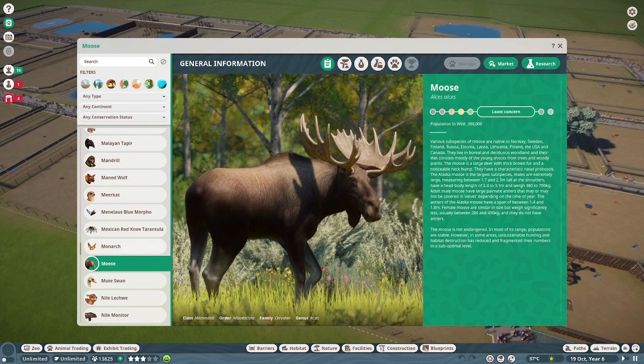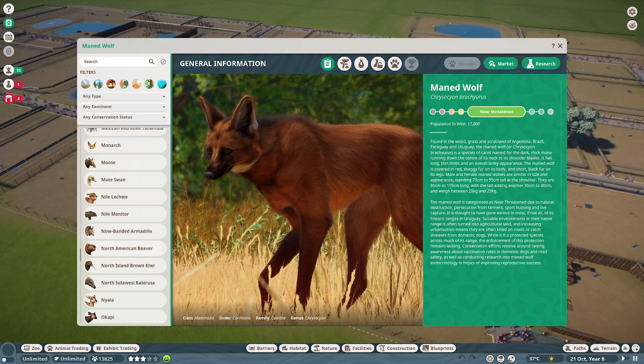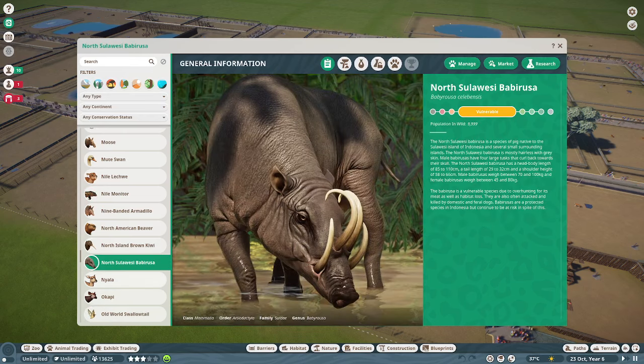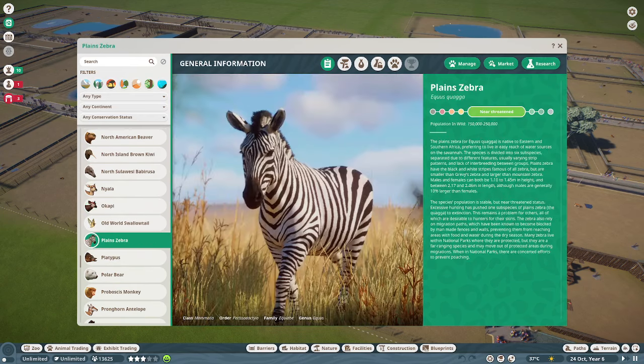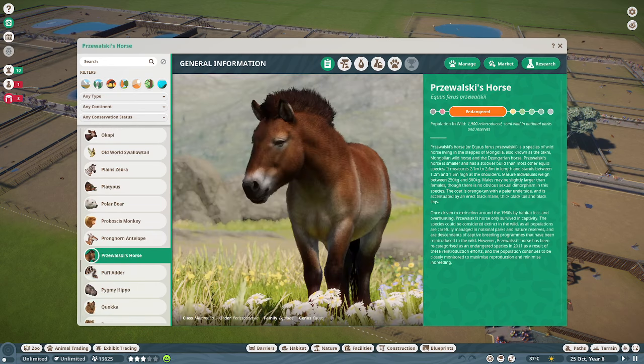The moose — not sure whether it should get a remaster. The Maned Wolf looks almost perfect — I don't know if it should get a remaster either. There's a lot I'm not sure on because they actually look so good. Our Nile Monitor, our Babirusa, our Okapi, the zebra, the polar bear, pronghorns — Przewalski's horns remain the same.